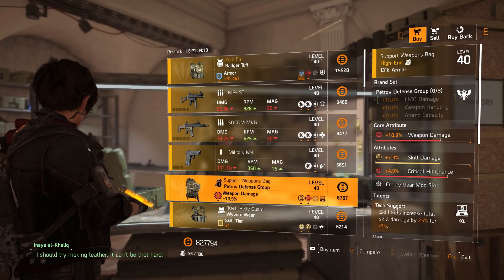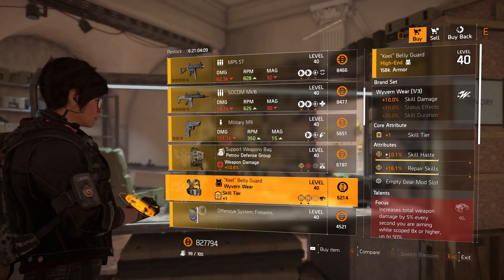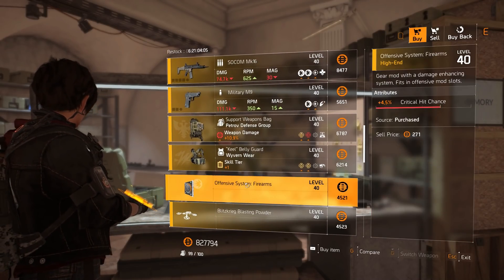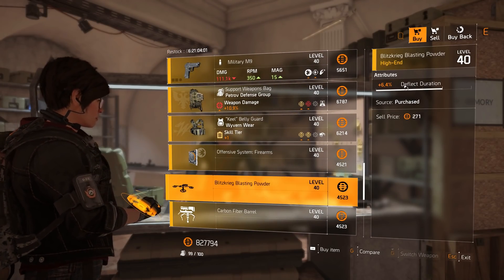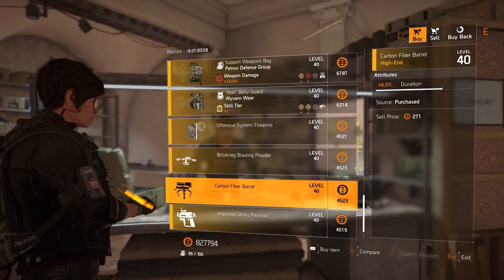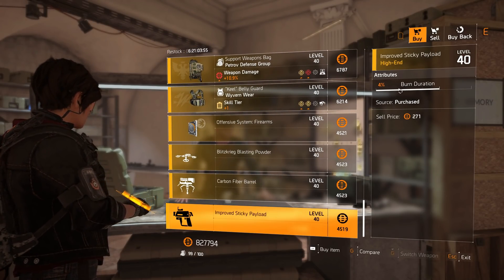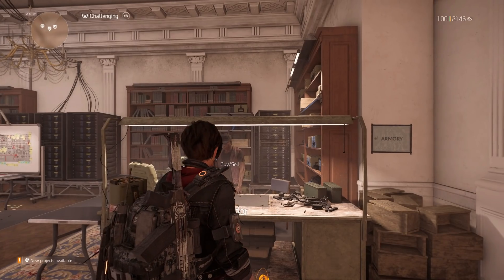A chest piece with the Focus talent, 10.1% skill haste, 16.1% repair skill. Mods available: offensive system mod at 4.5% crit chance, a drone mod at 6.8% skill duration, a turret mod at 6% duration, and a sticky launcher mod at 4% burn duration. That's it for the White House vendor.